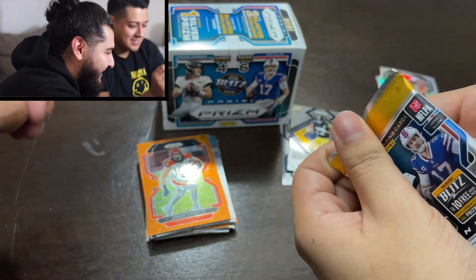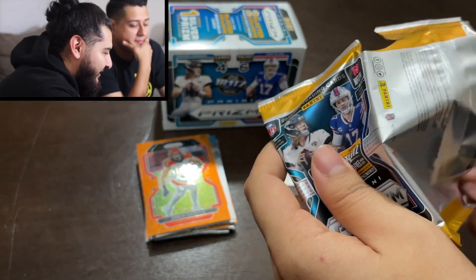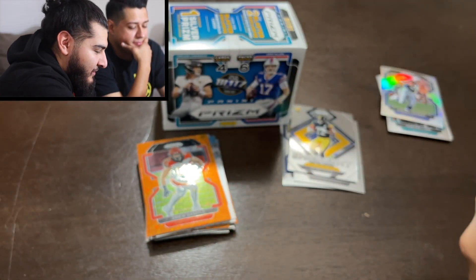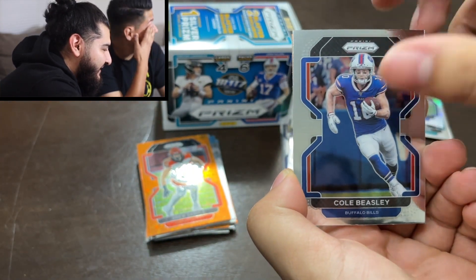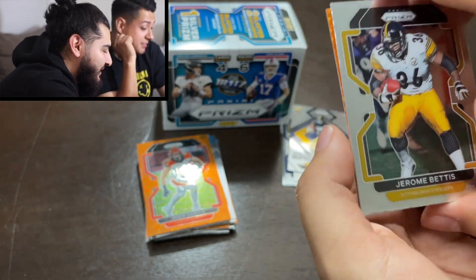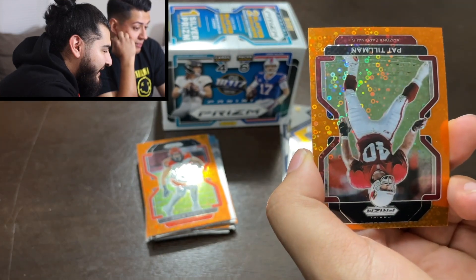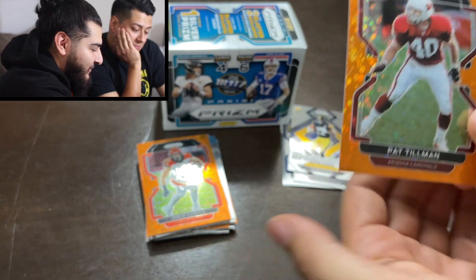Last pack — let's see if we can get some last-pack magic. We got Laremy Tunsil, Cole Beasley who retired, Jerome Bettis, and the last card is going to be a disco Pat Tillman legend.